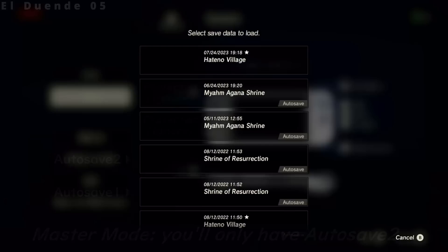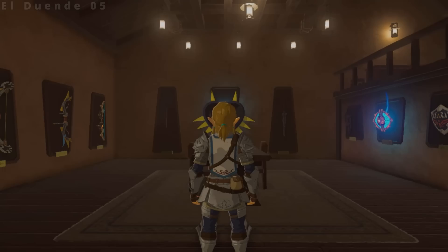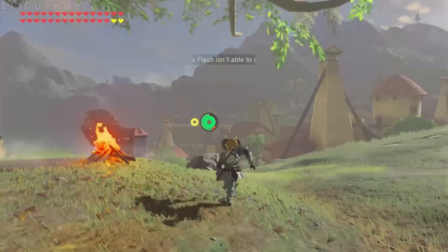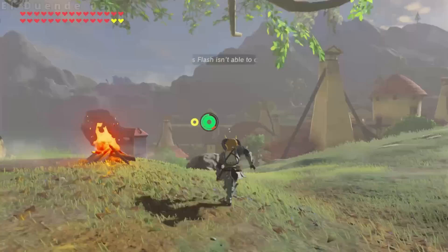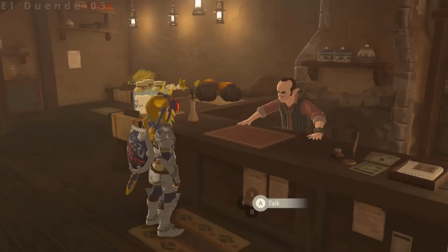Step 5: Check to make sure you have both autosaves. If not, restart from step 1. Step 6: Reload your progress save. Step 7: Generate one IST offset — see my bow of light video for detailed steps. In this case I use memory overload to generate my offset, but you can use whichever method you prefer.